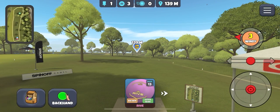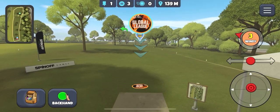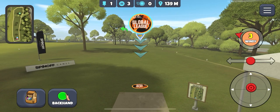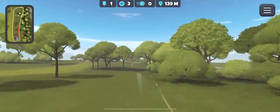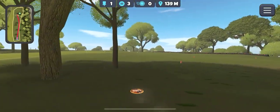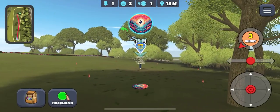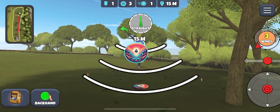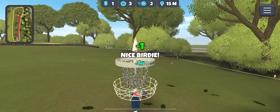Lots of OB to be found on this course. Ripping right to left wind here. Take the Sapphire, aim down low and give it some Anhyzer to fight the wind and hopefully stay in bounds. This looks okay actually, just outside the circle. 15 metres into a headwind, but no problem — we get the birdie on one.